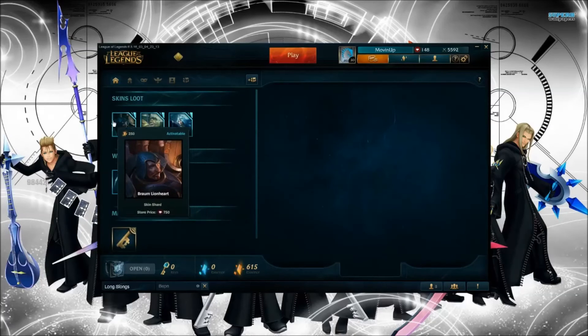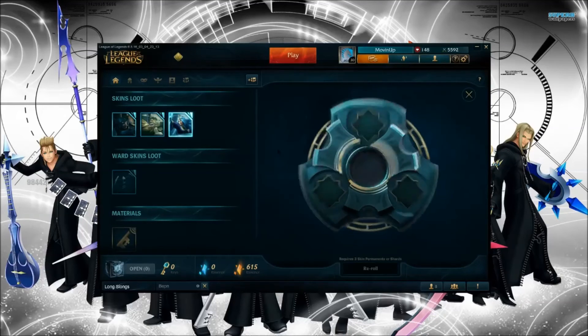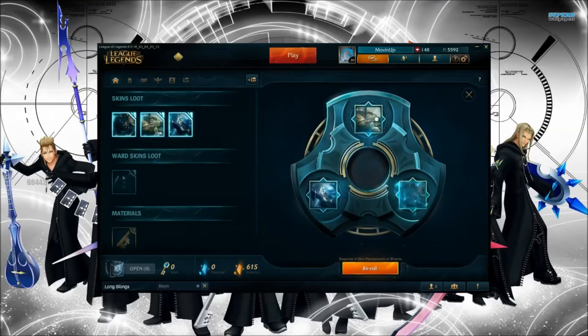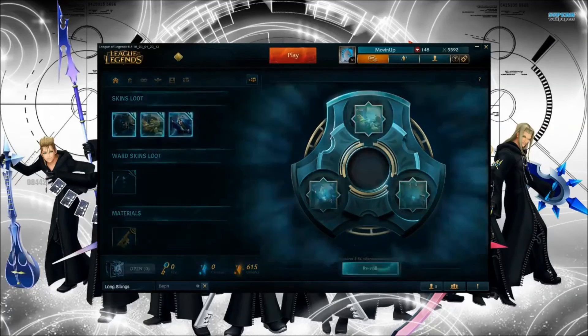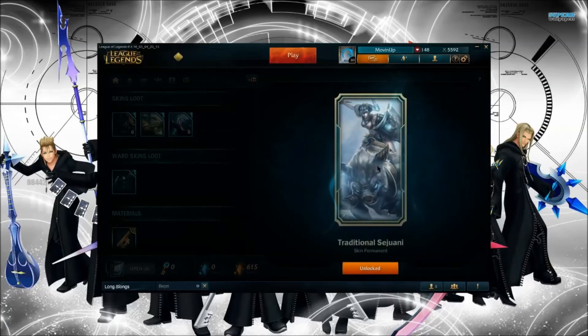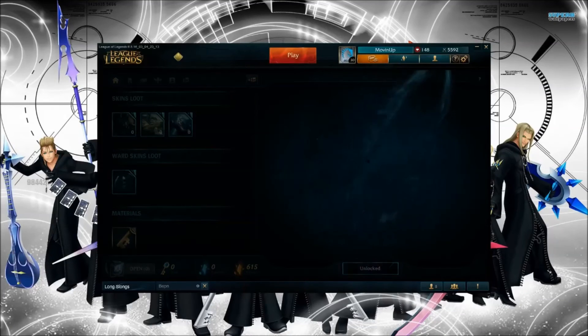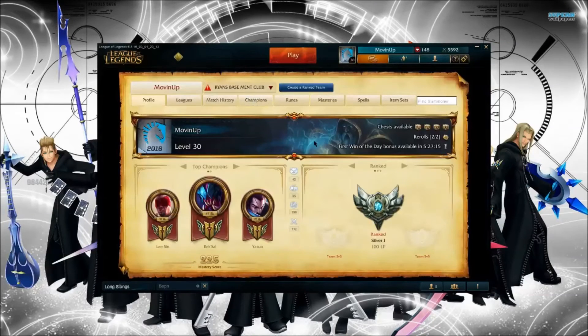I'm not particularly fond of any of these remaining shards, so let's try a re-roll. If I re-roll these three they'll combine into a random permanent skin. I'm just choosing the three I don't really want — doing this for video purposes. We'll re-roll and it gives me Traditional Sejuani as a permanent skin. So now I have that skin unlocked too.